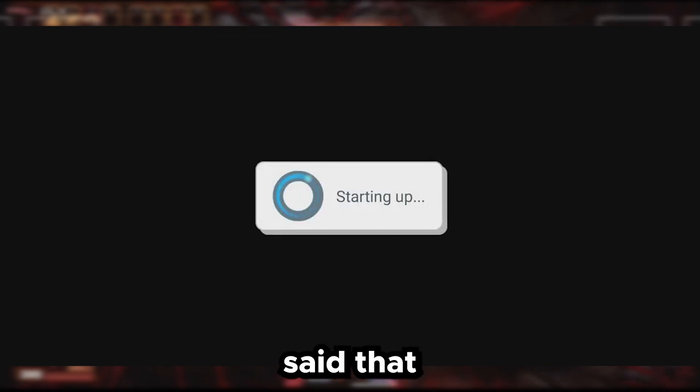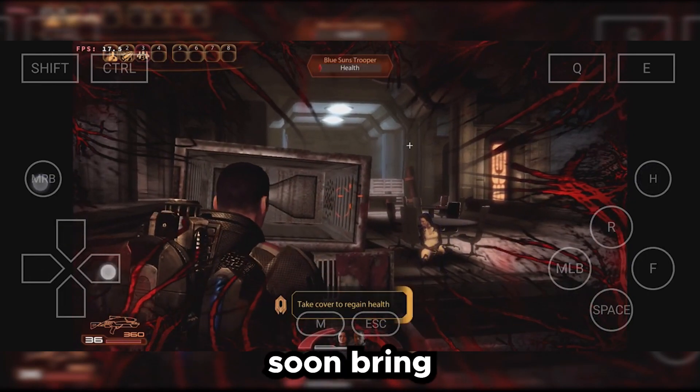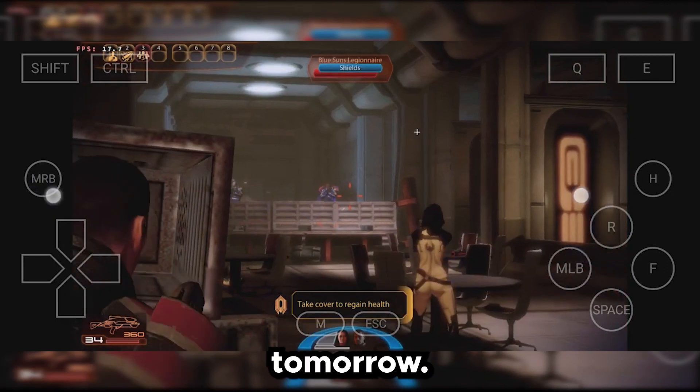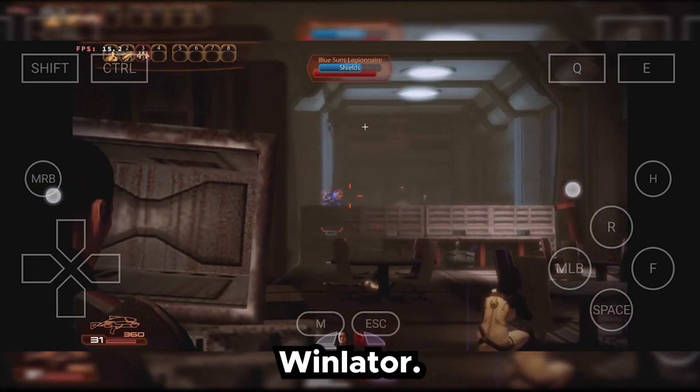Anyways, it is said that this emulator is even better than Box64 Droid. Subscribe to this channel and turn on the bell icon because I'll soon bring a tutorial on how to set up Winlater — who knows, maybe tomorrow — so just hit the like and subscribe button.